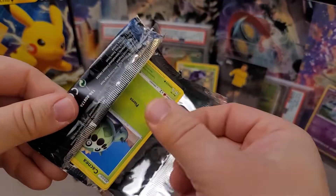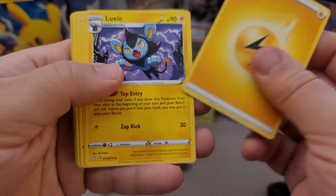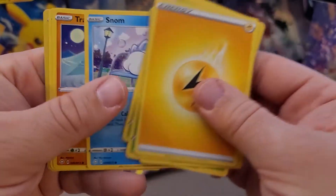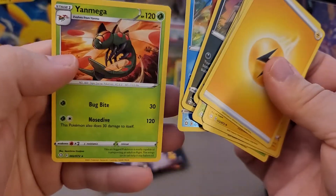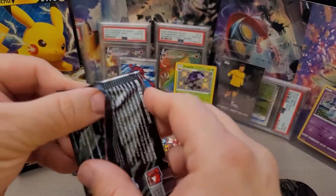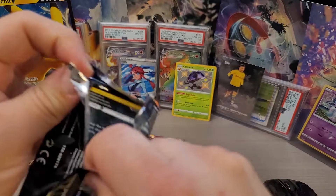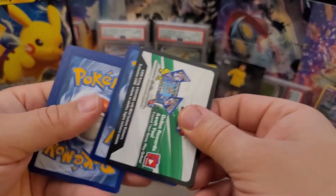I saw Yummy in this before. And there we go — Lightning Energy. Are we gonna pull anything good in this one? Floatuzel and Yanmega. We only have three packs left out of two Pikachu V boxes. We lost all of our luck when we got that Skyla. So Skyla was a nice hit for sure.